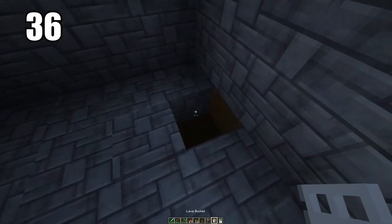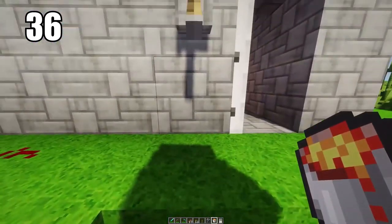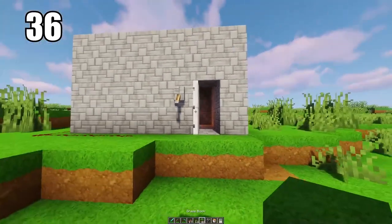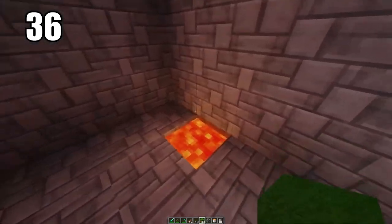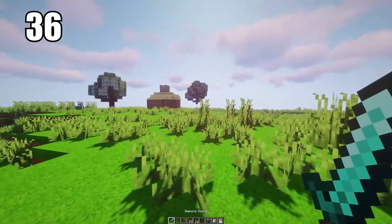Tip number 36 is keeping a lava pit as a garbage bin. After enough survival gameplay you'll have a lot of excess material you want to throw away, and there's no clear place to dispose of it — you might keep accidentally picking it back up. Keep a lava pit somewhere safe, not near any wood as it will catch fire, but surrounded by stone you can use this as a trash can for excess materials.